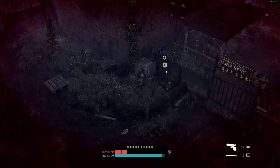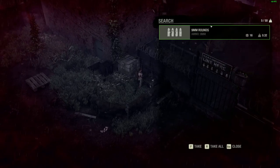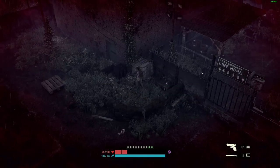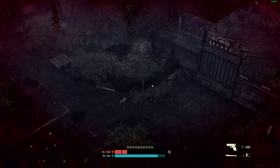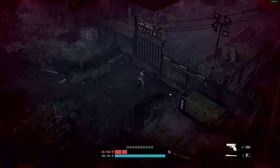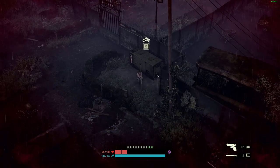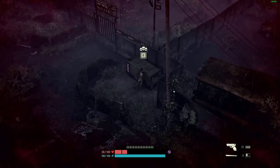Oh, there's something here. I need the generator. Oh, there's a box over there. I have a feeling when I turn this on it's gonna attract a lot of zombies and I'm probably gonna die.